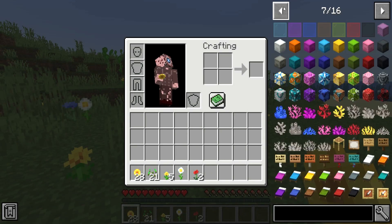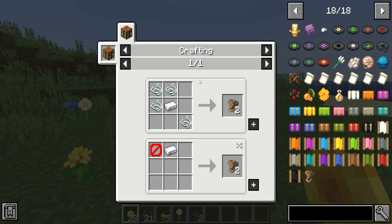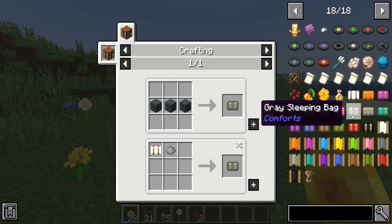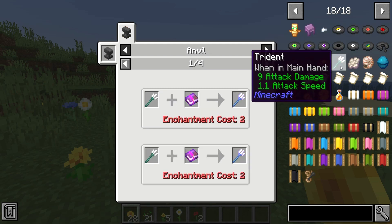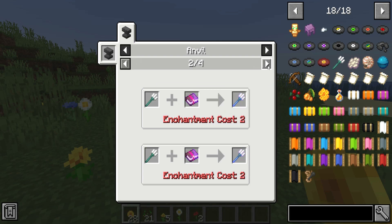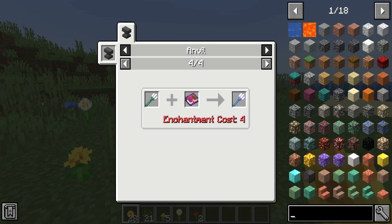Just Enough Items is a mod I use all the time. Any mod showcase I'm doing, I'm always using this mod to see the different recipes for all the different items that I'm showcasing. As you can see here, these are the different items from Comforts and their respective recipes. All you have to do is click on the item and it will show you all the possible recipes. The mod will also show different enchantments for different items, whether something is craftable or not, and many other useful features. If you know the name of the item you're looking up, just stick the name in the search bar and you'll be able to find anything.